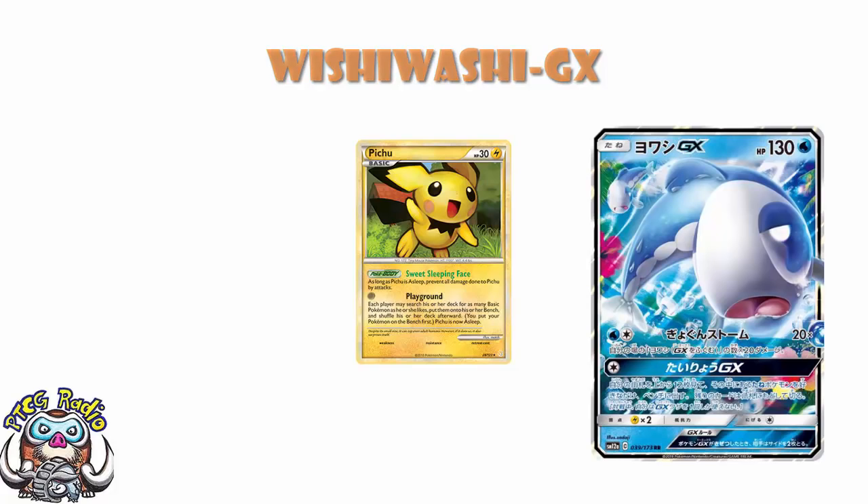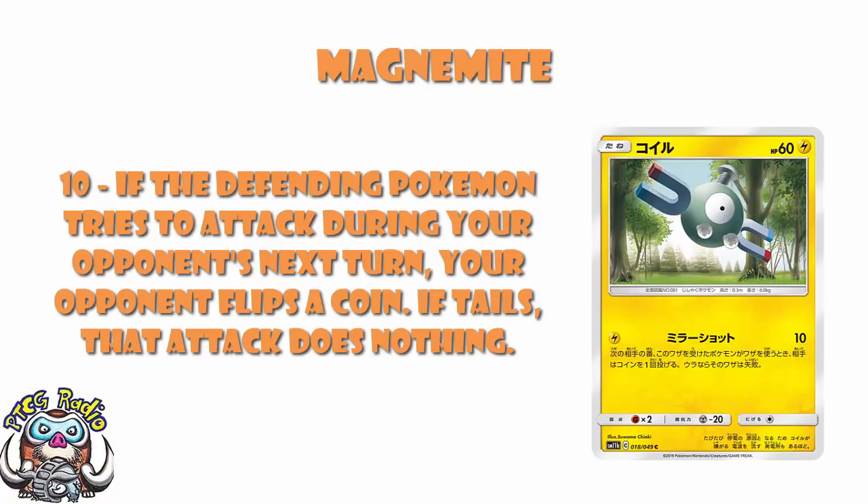There's a Magnemite with Mirror Shot — one Lightning Energy, 10 damage, and if the defending Pokémon tries to attack during your opponent's next turn they flip a coin; if Tails, the attack doesn't do anything. This raises the question: if your opponent used Magnemite's Mirror Shot and you try to use a GX attack but flip Tails, do you lose the ability to use your GX attack for the rest of the game, given that GX attacks are once per game? The answer is no. You flip Tails, the attack doesn't happen, so you haven't used a GX attack, and you're free to use a GX attack later in the game.